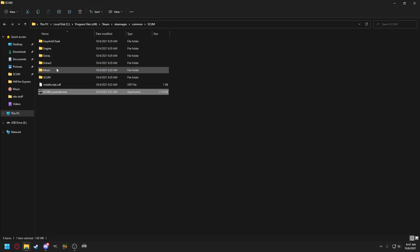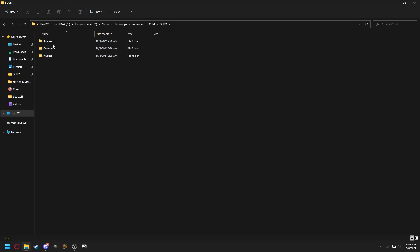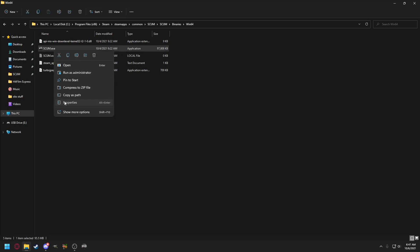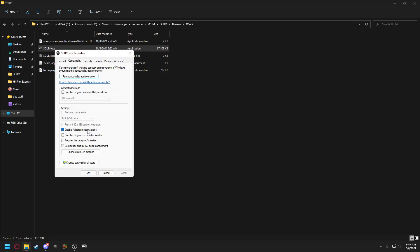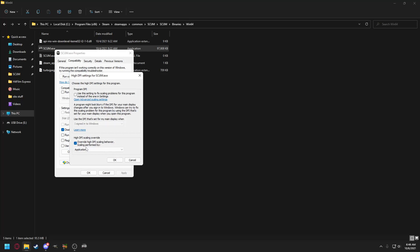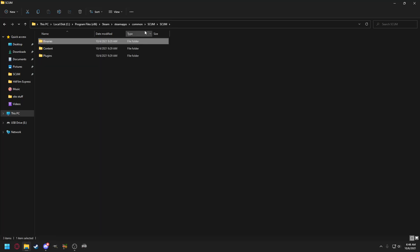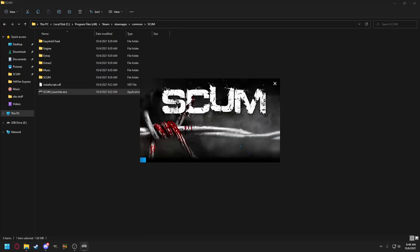Now go to the SCUM folder, go to Binaries > Win64 — scum.exe will be in there. Go to Properties, go to Compatibility, and do the same thing: disable full-screen optimizations, change High DPI settings override, and set it to Application.